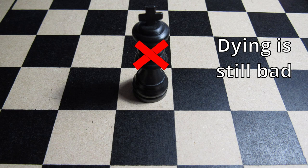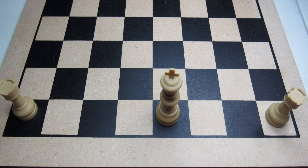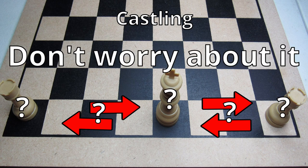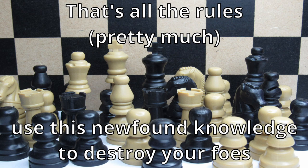Kings are like real kings — everything goes bad when they die and they can barely do anything at all. Once you lose your king the game is over, and they can only move one space in any direction. The final rule you need to know is called castling, where you switch the king and the castle around — don't worry too much about this rule. Now you know everything you need to start playing chess. Go out there and win some games!